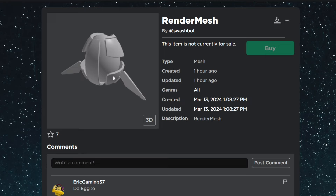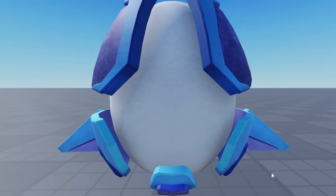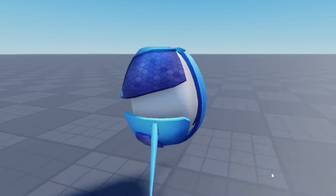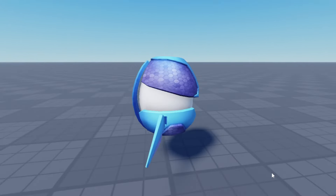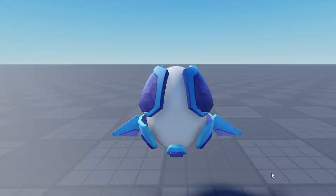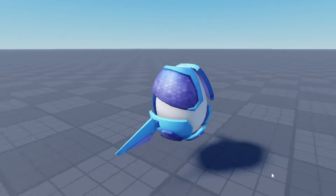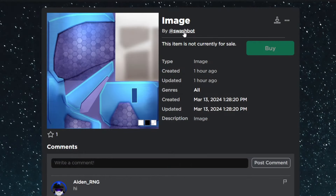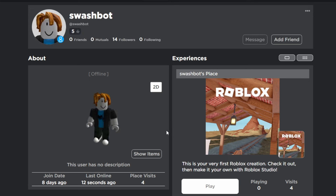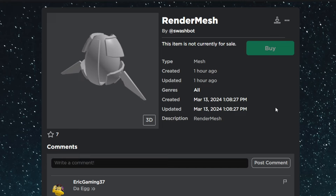Everyone was talking about the possibility of egg hunts returning, and it still looks like that is going to happen. We have the egg render mesh right here and also the texture — if you combine both of these in studio, you get the hunt egg. The mesh and texture were uploaded by the same Roblox account that uploaded the other confirmed hunt items, so this should definitely also be an item coming very soon.